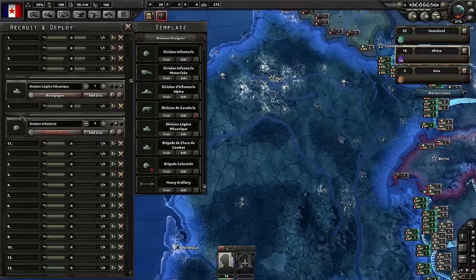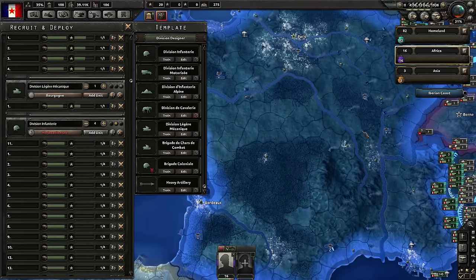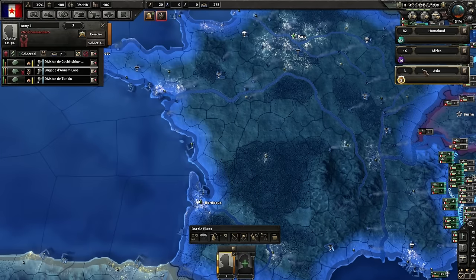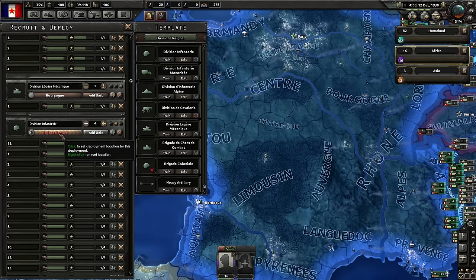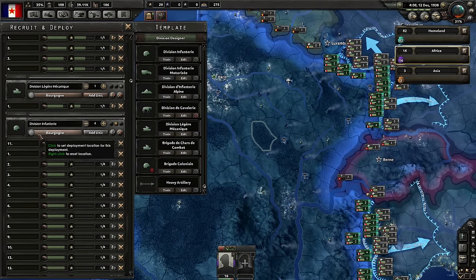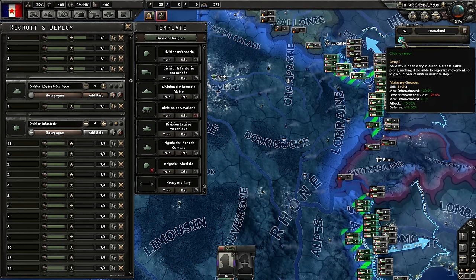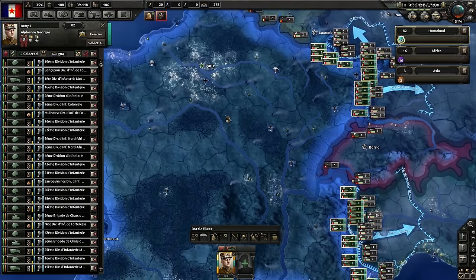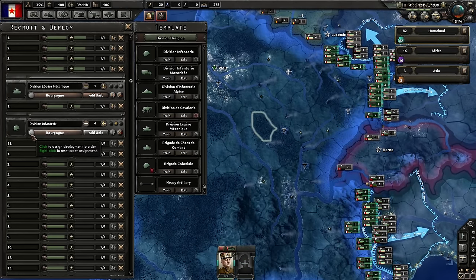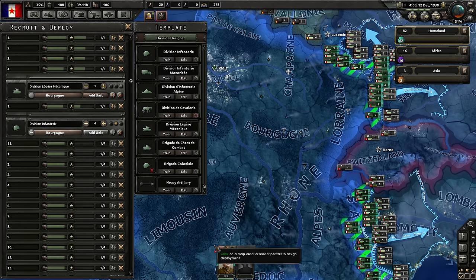Adjustment number two is somewhat similar to the first. It's related to theater selection. Let's say I have the African theater selected and I want to take my new infantry and deploy them somewhere, then assign them to automatically join a homeland grouping. If I click on that, it just takes me to that division. In order to actually select that division as the destination, you have to already be in the theater that's selected.